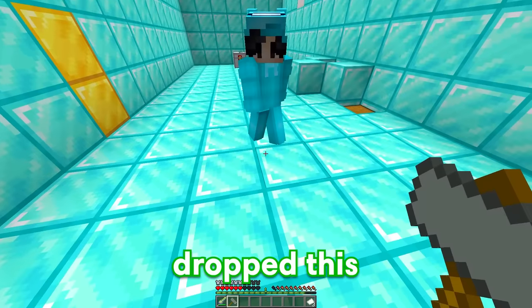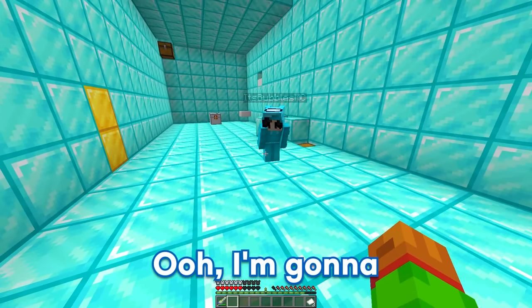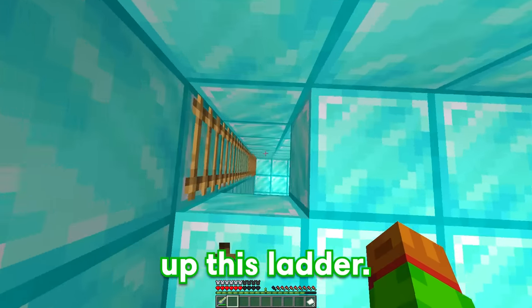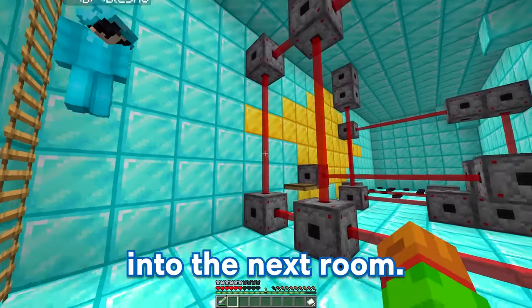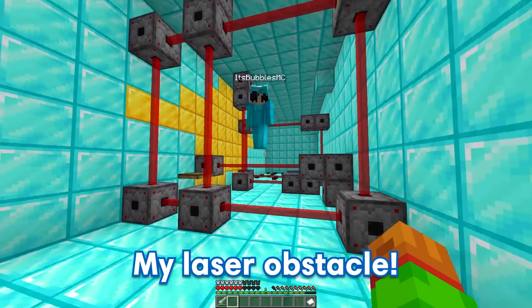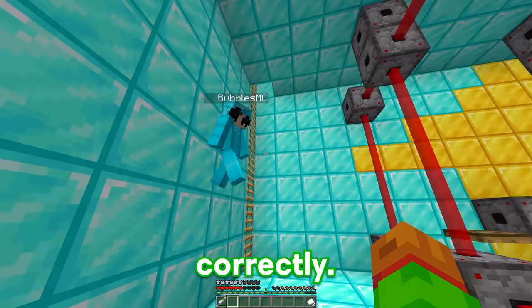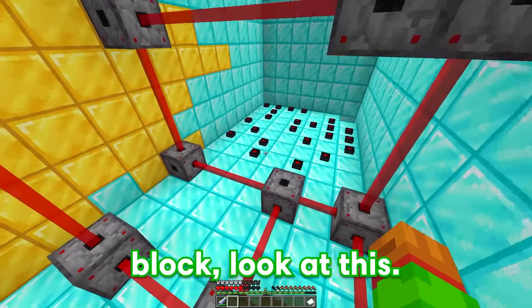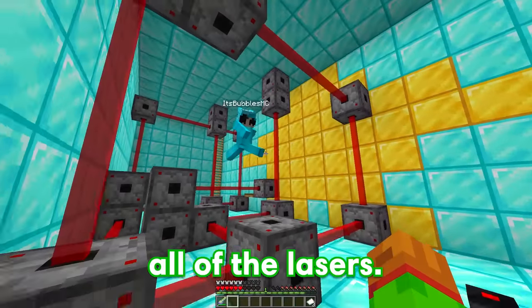Thanks, Bubbles. And look — he dropped this really cool hammer. I'm gonna be keeping it. Now that the zombie's gone, it looks like it opened up this ladder. Yep, and down you go into the next room. My laser obstacle! But Bubbles, you didn't even set up the lasers correctly. What do you mean? Well, if I jump right on top of the block — look at this — I just skipped past all of the lasers. What the heck? That's cheating!